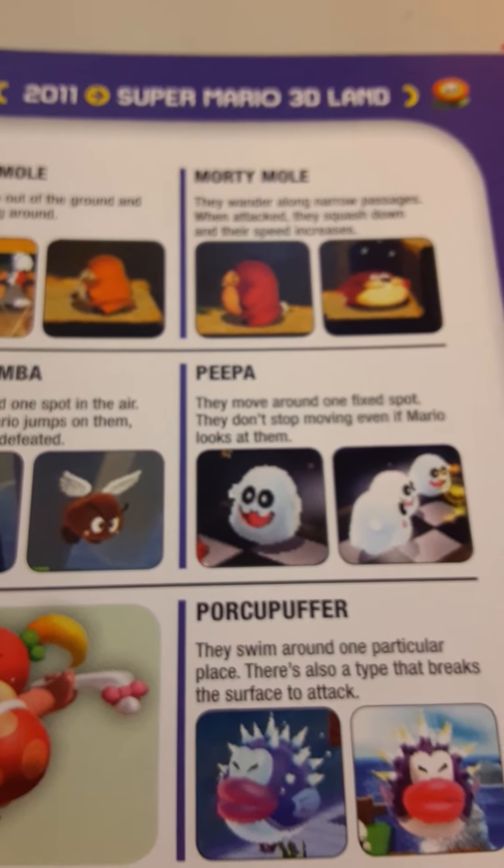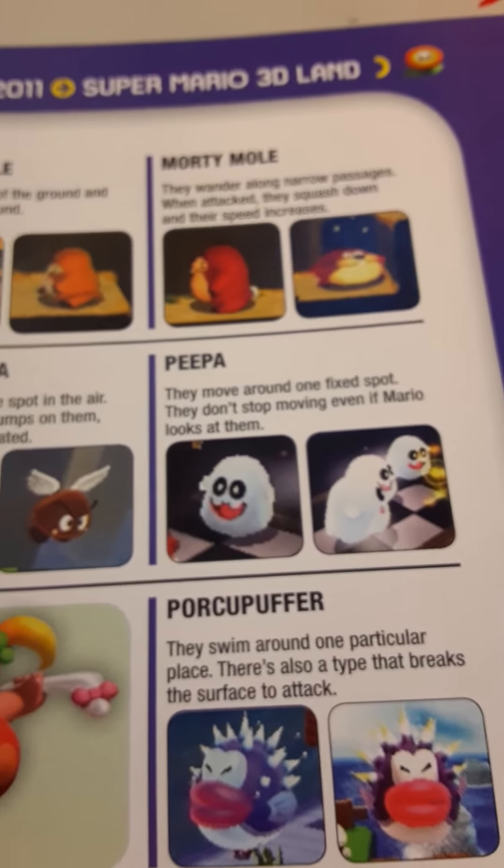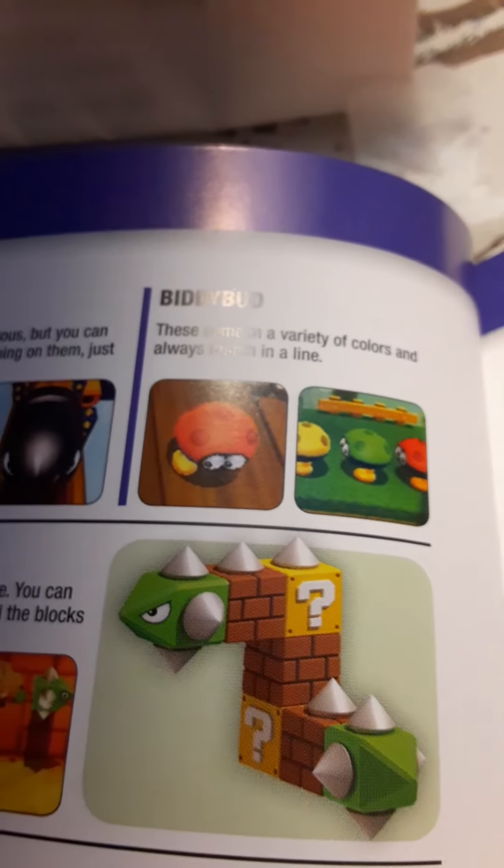They could make a Boom Boom, which I think will be really good. Or Peepa, which is a variant of a Boo — I'm sure none of you guys probably knew what the name was. The name is Peepa, or it's just a species name. They're in some of the 3D World games and New Super Mario Bros. 2.